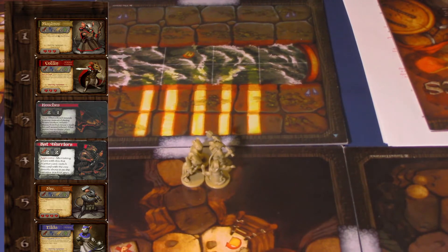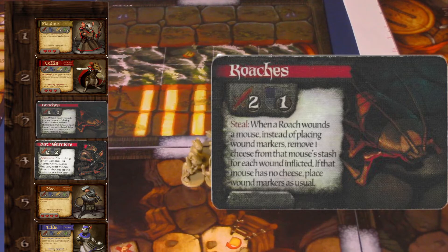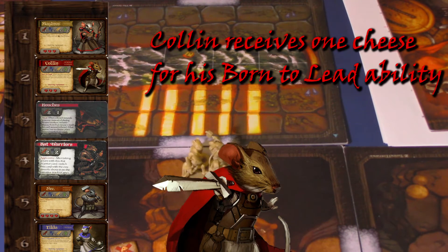Roaches have two battle value and one defense value, and they have an ability called Steal. When a roach wounds a mouse, instead of placing wound markers, you remove one cheese from that mouse's stash for each wound inflicted. If that mouse has no cheese, place wound markers as usual. So if every mouse in our party has at least one cheese, instead of getting a wound, that cheese would be gone. In some circumstances it's pretty good, in others not so good.